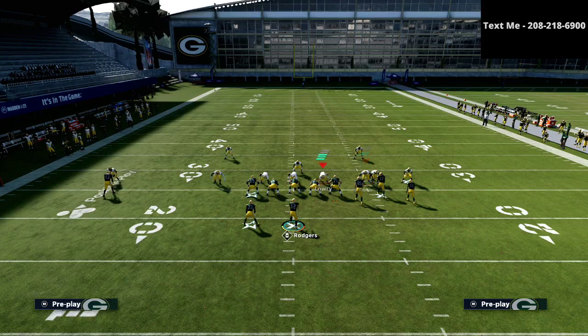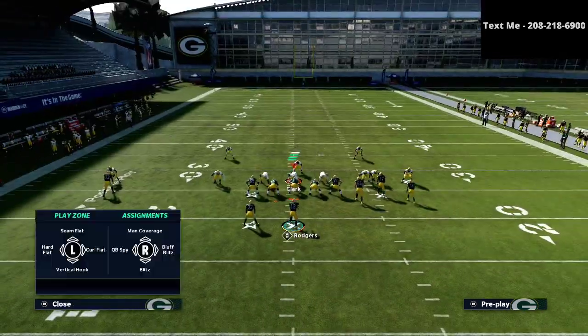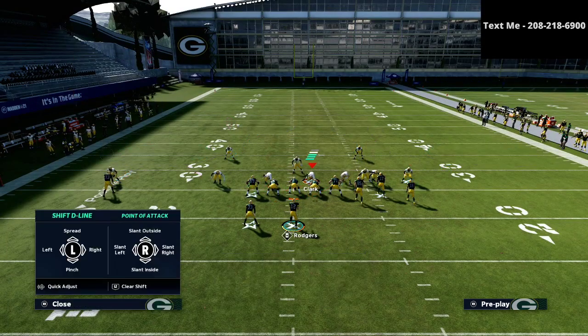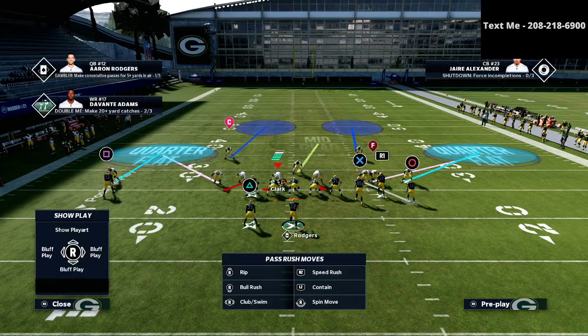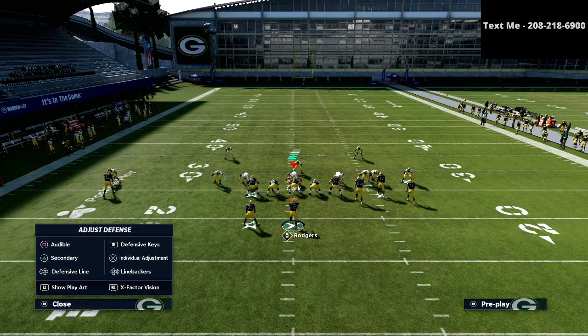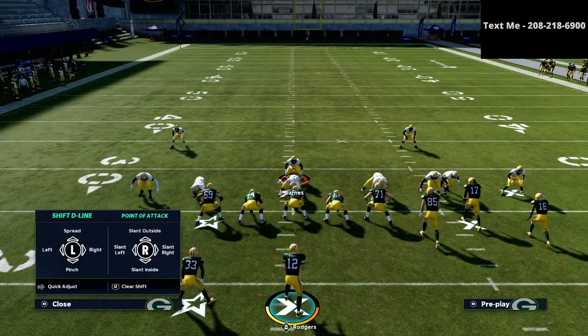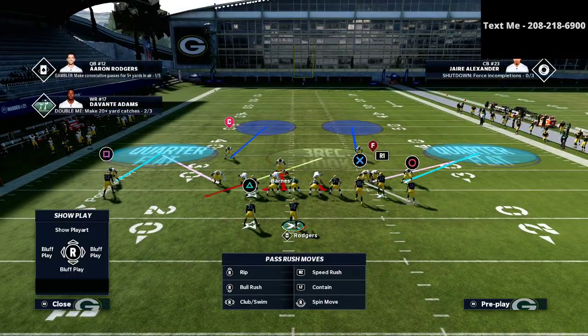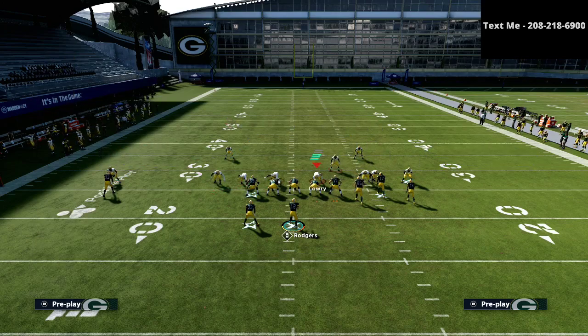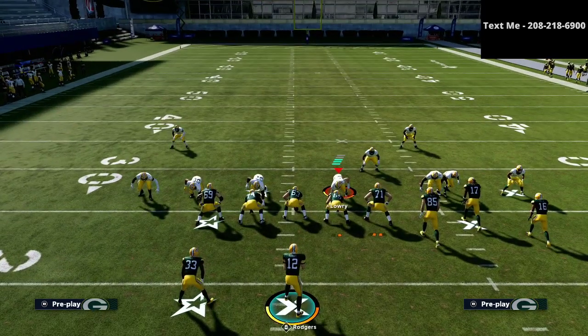All we're going to do is man up the circle receiver with this outside linebacker — this is gonna help a lot against three wide receivers. Anytime you're facing three wide receivers you need to be manning up at least one of those receivers on that side. Then we're just going to throw a three-rec onto the field. I like to spread my line and then three-rec the bunch side guy to help with hitches and things like that.